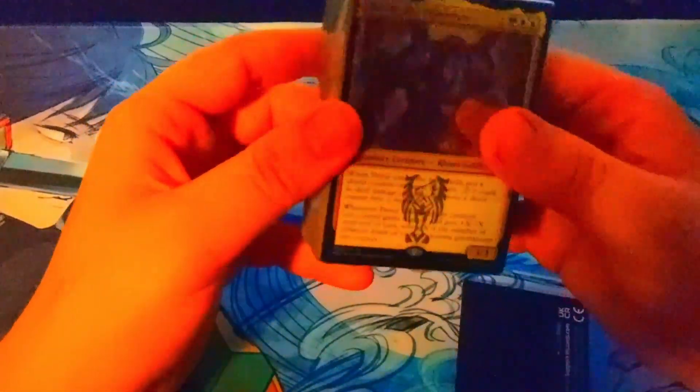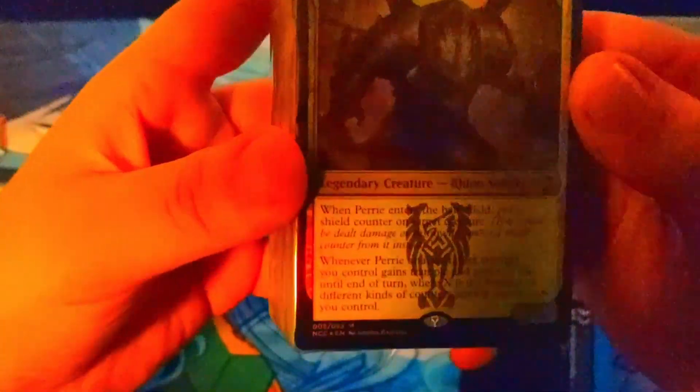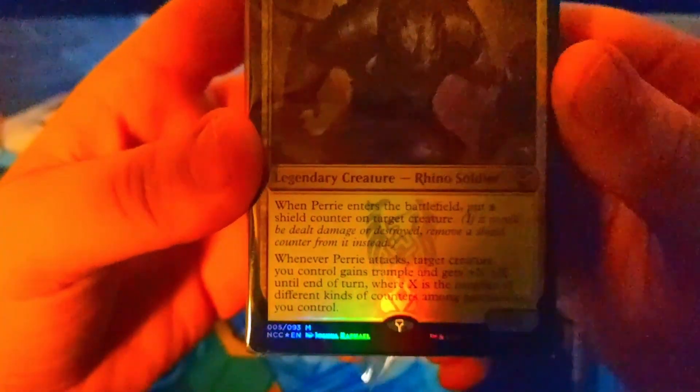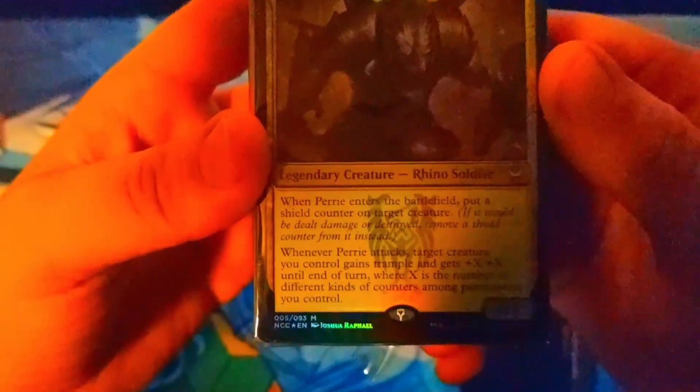It comes as one pack but there's two cards in it. The first commander is Harry the Pulverizer — one generic and Bant mana. When Harry enters the battlefield, put a shield counter on target creature. A shield counter protects a creature from damage or destruction by being removed instead. Also when attacking, target creature you control gets trample and plus X plus X. Ranks as number one — it's kind of like an overwhelming stampede for one creature.